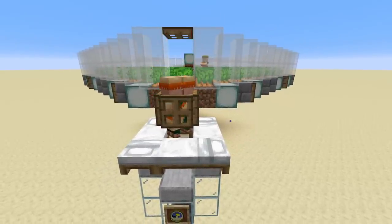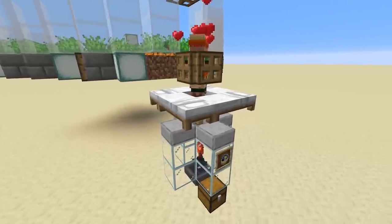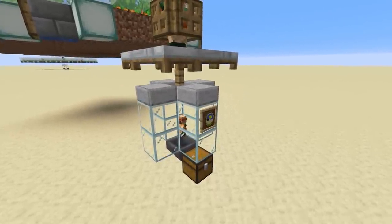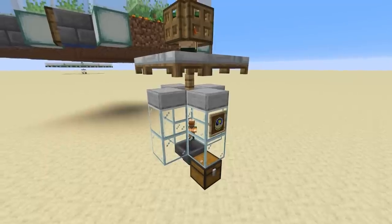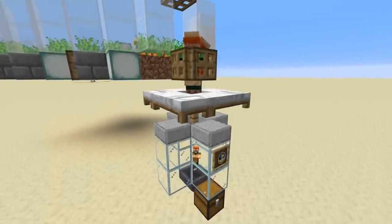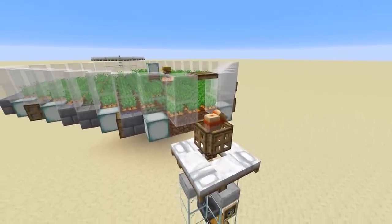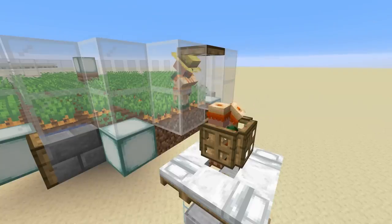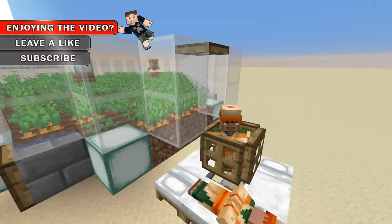With the Minecraft Java update to 1.14, villager breeding mechanics changed quite a bit. Villages now rely on beds to control the population instead of doors like in the past. In order to get villagers to breed, they need to believe there's a bed available for their offspring, and they also need food in their inventories to be willing to breed, and they need to be able to sleep in a bed themselves.